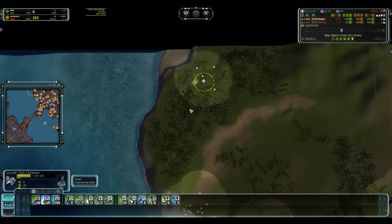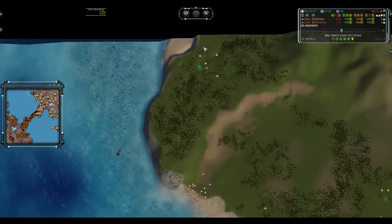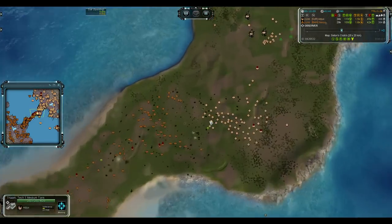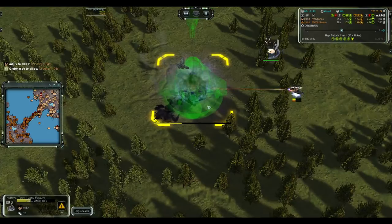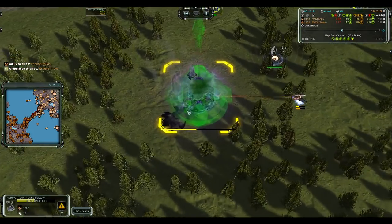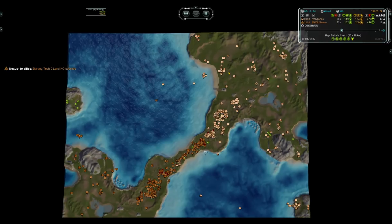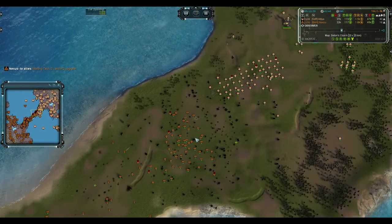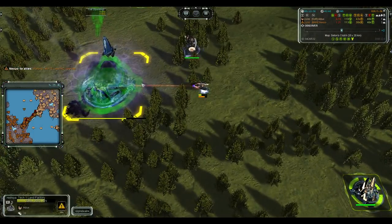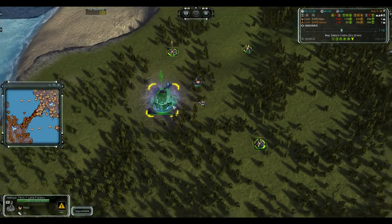Oh my god, that's amazing! If you do this on purpose — build a factory and land on it — then anything that's dropped on them gets killed. If you do this on purpose, it's actually an exploit and you're not allowed to do that, for obvious reasons. It's potentially extremely powerful versus a com drop — you instantly deny any possibility of a com drop with a single T1 engineer. It is an exploit, but this was purely accidental and very unlucky for Nexus.